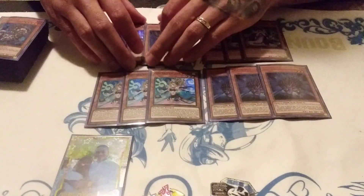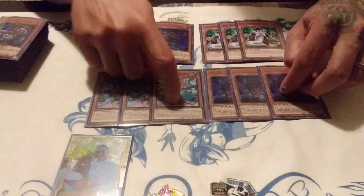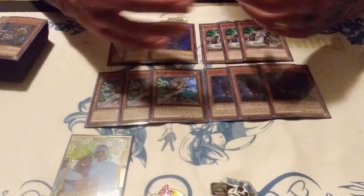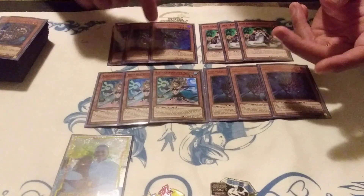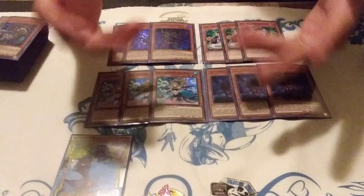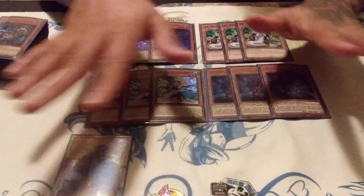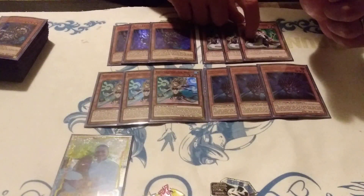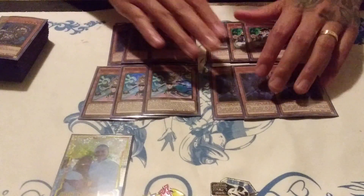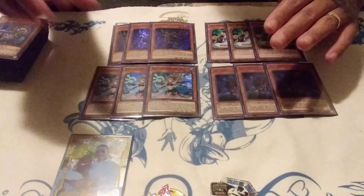I like to showcase these 12 monsters because they're interchangeable — they make your lineup more consistent by maxing out on them. Squamata can search any of these, Mathematician can dump any of these, Wendy gets special summons, and Hedgehog can dump any of them. This gives you 12 extra of any Shaddoll name that you need. If you need Beast, Squamata gets it. If you need Falco or Aerial, Wendy gets it. If you need to search any Shaddoll, Hedgehog gets it.